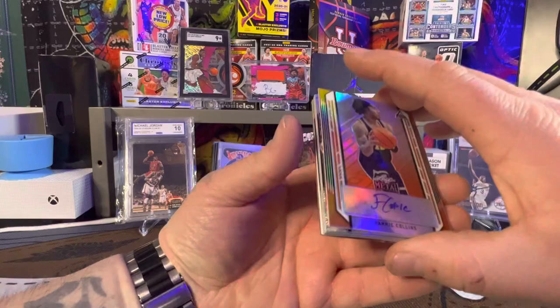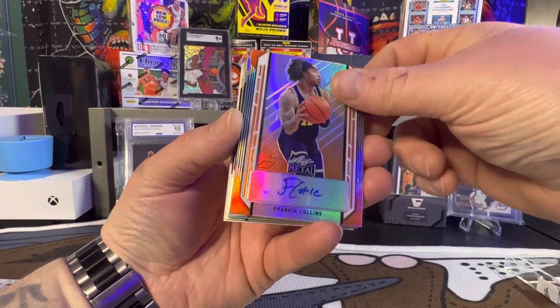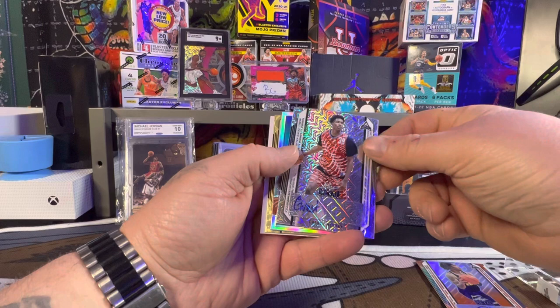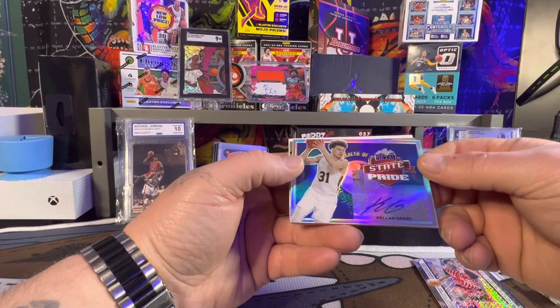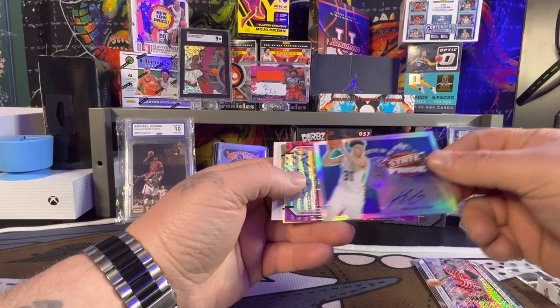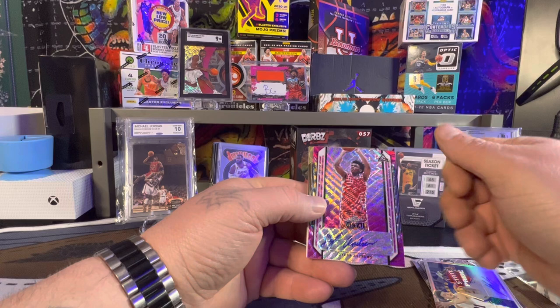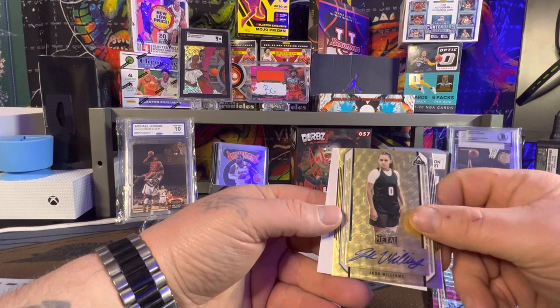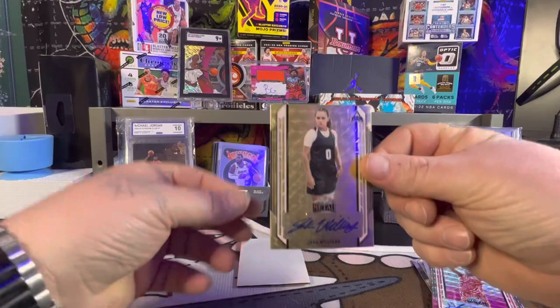First auto - Frankie Collins, rookie. Chance Westry, a rookie too. Kellen Grady, nice card. Dylan Andrews - oh, that looks a little gold on the back. Jada Williams, rookie auto. That's gold as well.